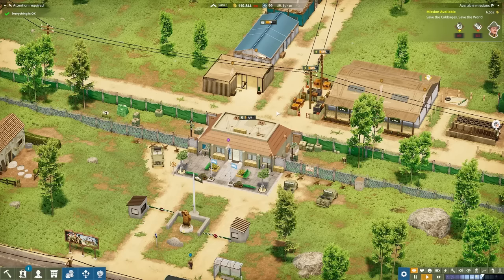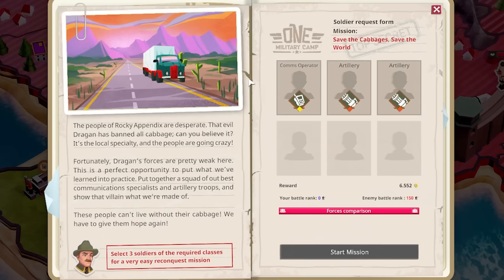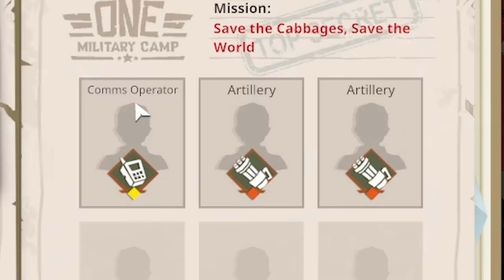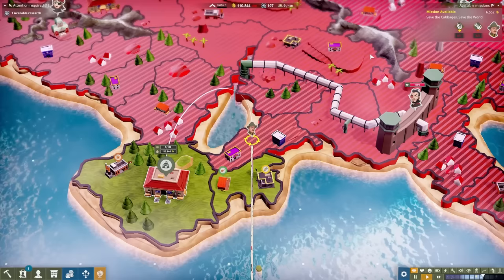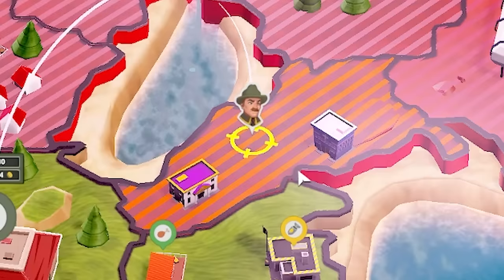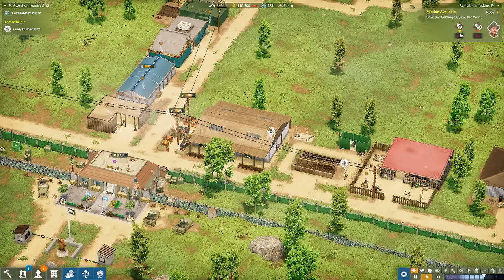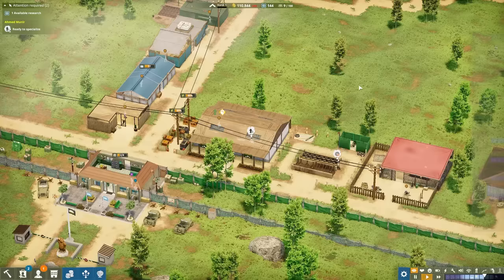In the top right we have a mission available - Save the Cabbages, Save the World. If we click on that, it takes you to the map view with little missions you can do. It tells you what you need in terms of people to complete it - we need a comms operator and two artillery people. Basically the damn architects have taken everyone's cabbage. If we complete that mission, we'll take this bit of land back and gain some resources, such as cabbage. So we don't just eat top buns - we can fill them with cabbage. Cabbage sandwich.